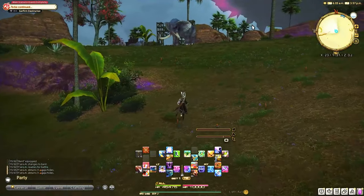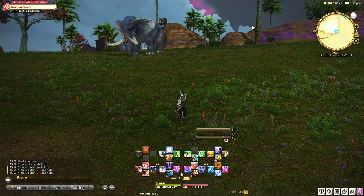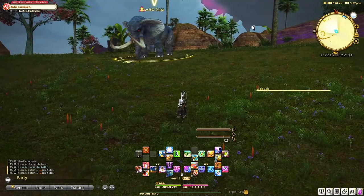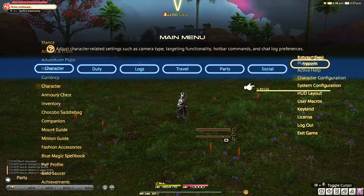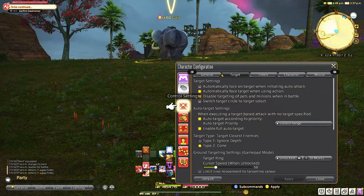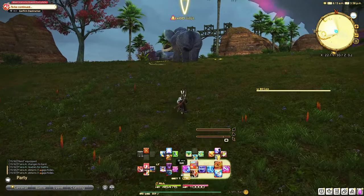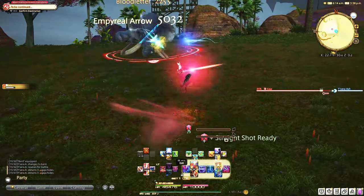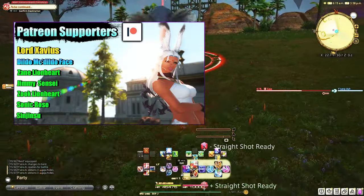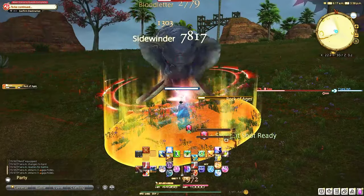It's only going to make your quality of life better for Final Fantasy 14. I personally can't think of a negative as to why you wouldn't have it on, but I'd love to hear your guys's thoughts. So make sure to go into character configuration, under control settings, and turn on that auto target. Thanks for watching — if you got any value out of this, don't forget to like and subscribe, and if you want to watch more Final Fantasy guides and tutorials, you can click here.